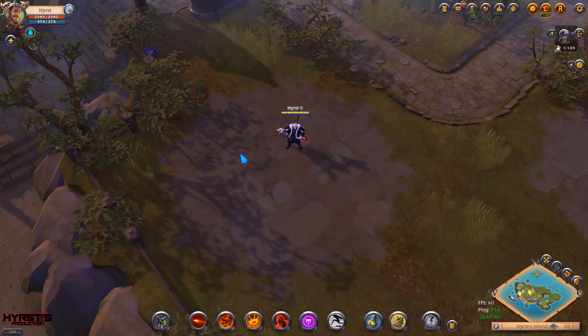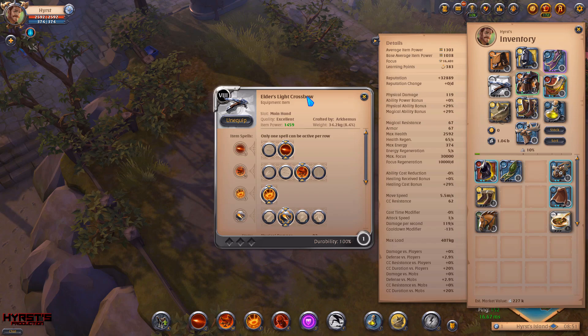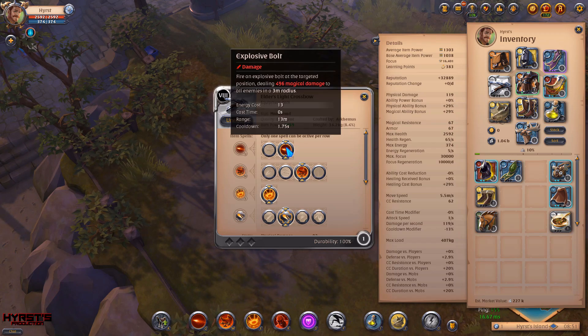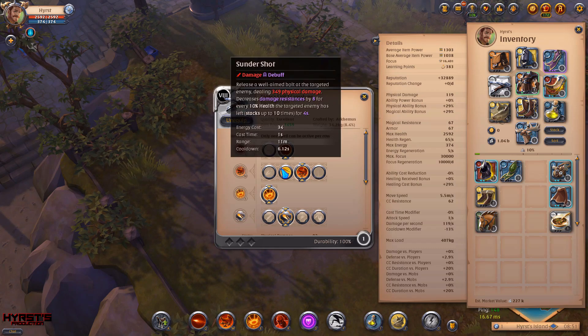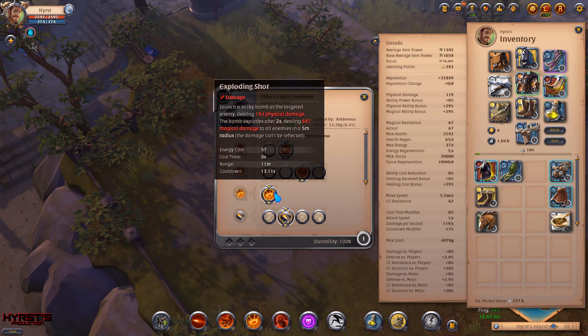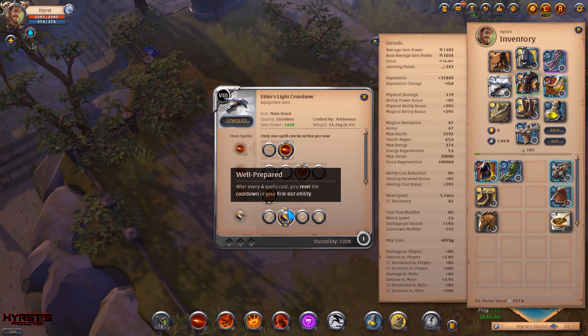Let's review the build we'll be using today. The weapon I chose is the light crossbow — I'm using tier 8.0 excellent quality, but I think you can use even a 6.0 light crossbow and it will be fine. The spells I'm using: Q is explosive bolt, W is cold drops to stack up my passive and have my Q faster. For some bosses you can use thunder shot to kill them faster, and the passive is well prepared to have your Q faster to kill mobs faster.